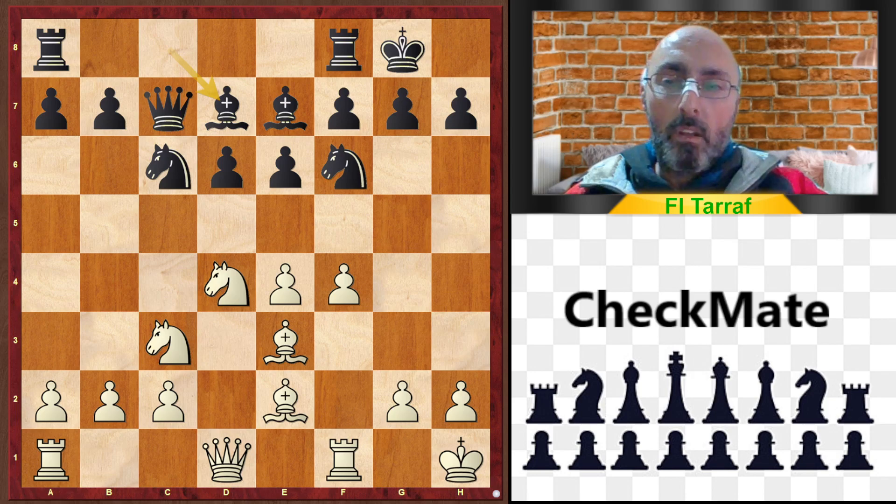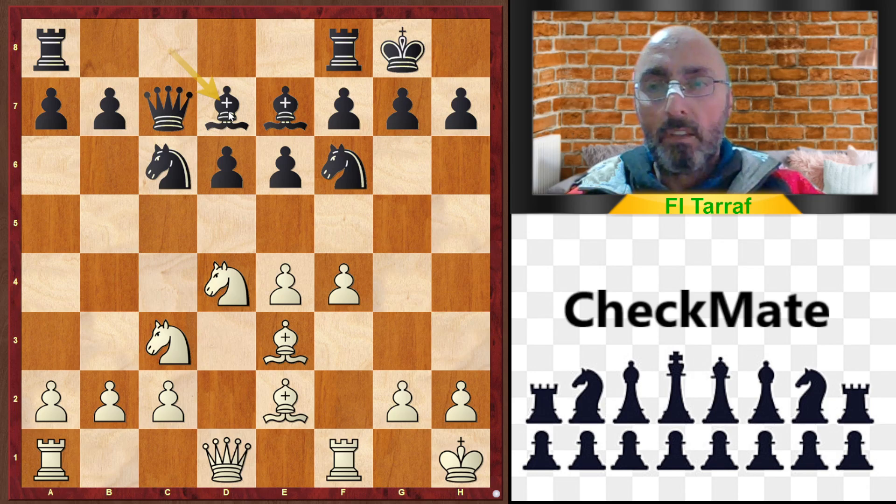Now Black played Bishop to d7. It's important to mention that Queen to c7 with Bishop to d7 does not work together. Maybe without Queen to c7 — Bishop to d7, Knight takes d4, Bishop c6 — this is how the normal variation goes. With Bishop to d7 in this position, it's considered a strategical blunder or mistake. And if White knows how to benefit from this, Black will get into a bad position.